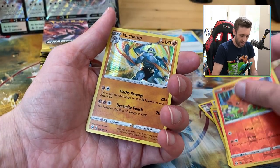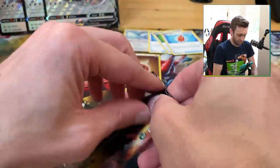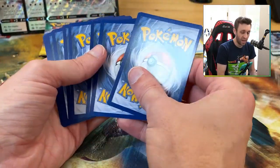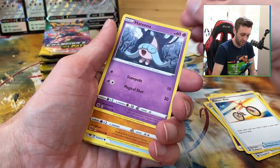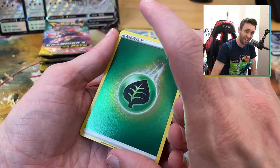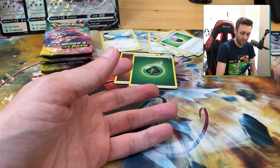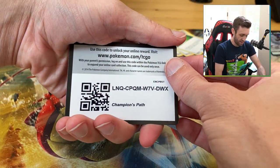Reverse Vulpix is very cute — I like the artwork there. Opening another pack. Another code card. One, two, three, four — hyper potion. We've got a playset of Suspicious Food Tins now; it's official. A reverse grass energy. And a Swablu. I actually don't know if I have enough Swablu for a 4-4 line with Altaria, so I might need to look through my bulk to make sure I have enough for a full playset.